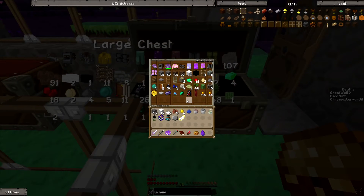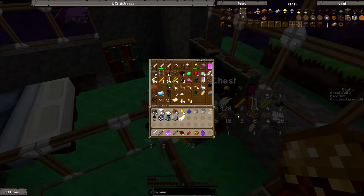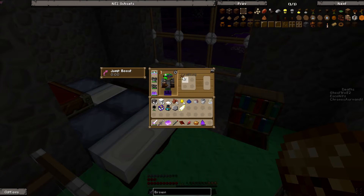You can enchant any armor, and remember it is forbidden to use our node for anything. Okay, you had two brown flowers — let's see if that'll get me four dyes.